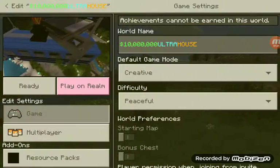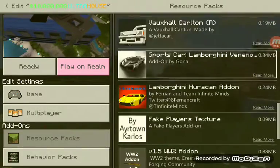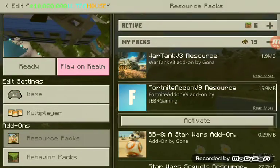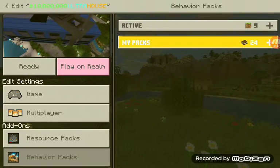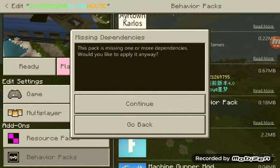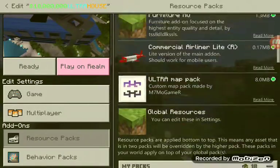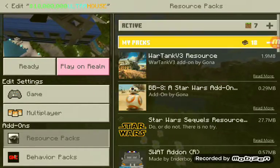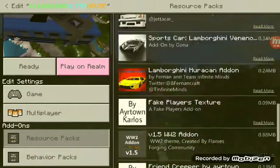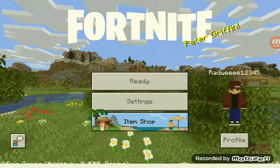We're gonna make the guns make a lot more sense. My packs — so we're gonna go to my packs and we're gonna fix these. So we're gonna go here. I'm also going to activate this. I'm going to go back and we're going to get set up.